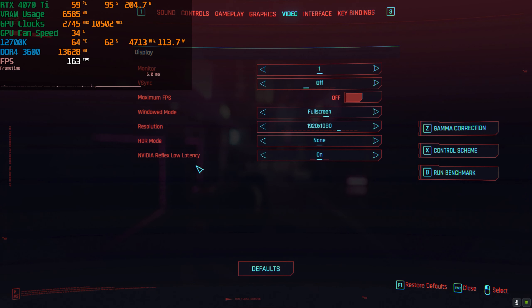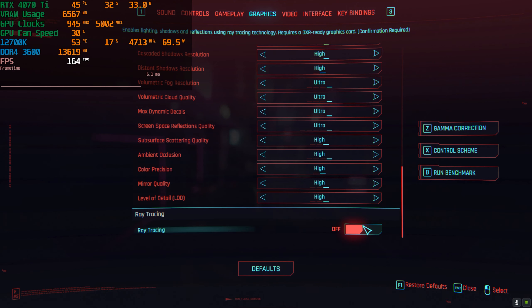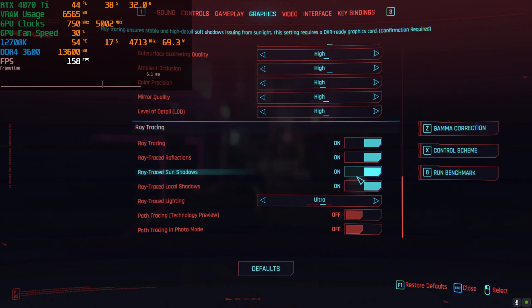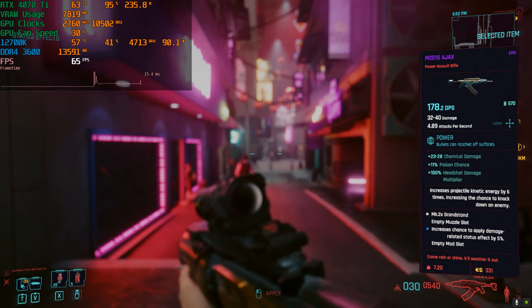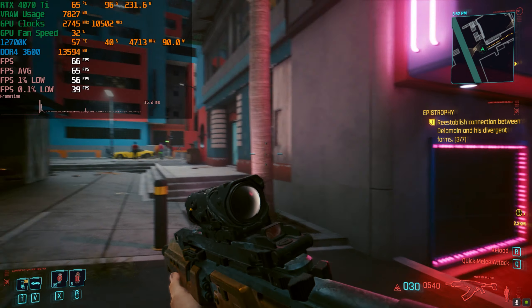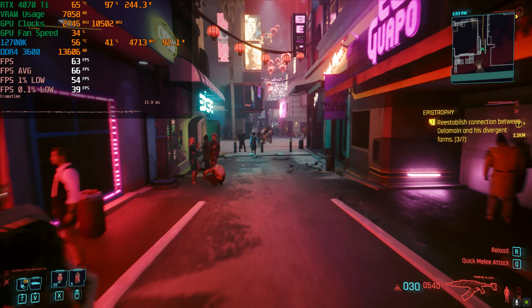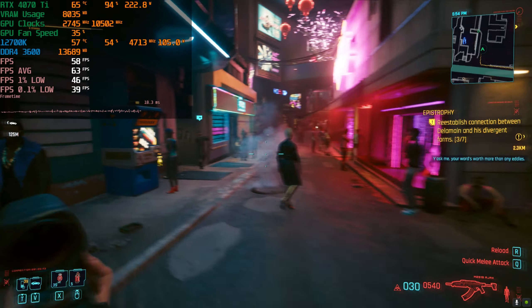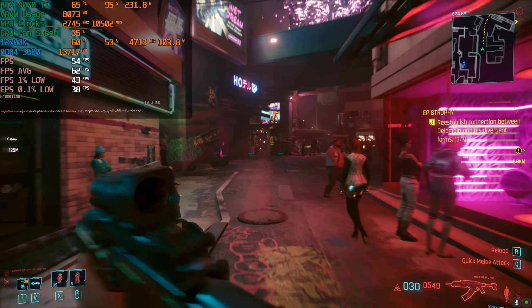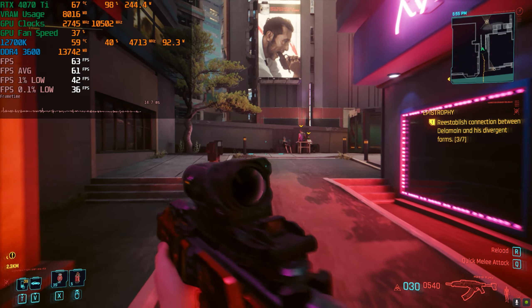So let's just go and enable ray tracing — setting it to ultra, lighting on ultra. Everything regarding ray tracing is on and you'll see that our frame rate pretty much halves. We're still getting around 60-70 frames per second in this area, but it does drop below 60 frames per second even without the RT Overdrive setting.